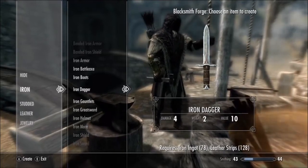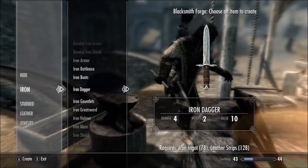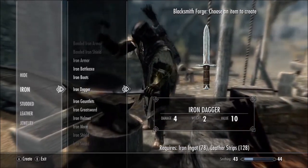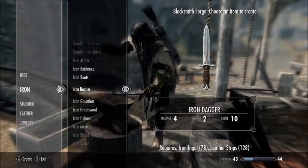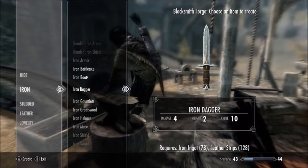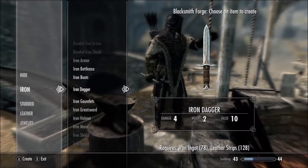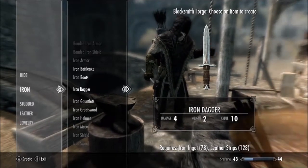If you want to get your alchemy up — I'll be posting a guide on how to get 100 alchemy — you want to keep the iron daggers, because when you go to sell them at shops they only buy them for like three gold, so there's no point selling them. You use iron daggers for the alchemy guide. So if you subscribe and you're waiting for these guides, just keep the iron daggers — put them in a chest in your house or whatever.